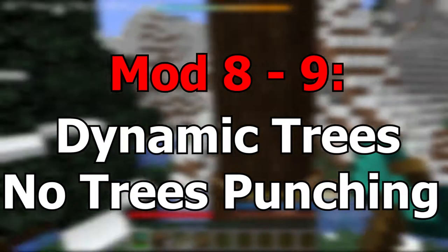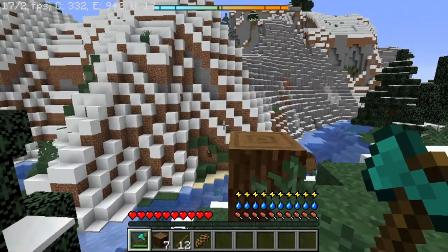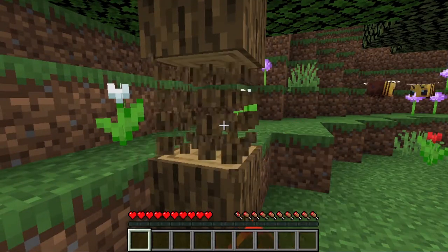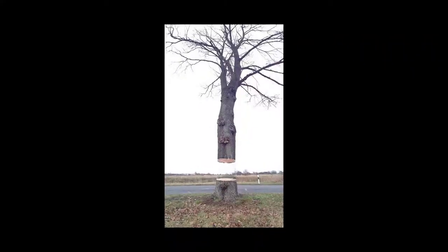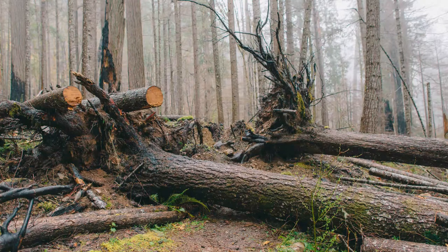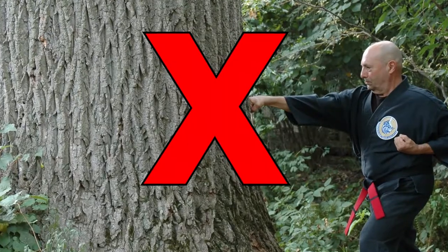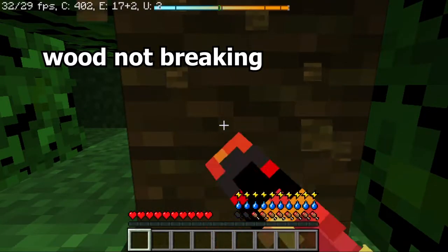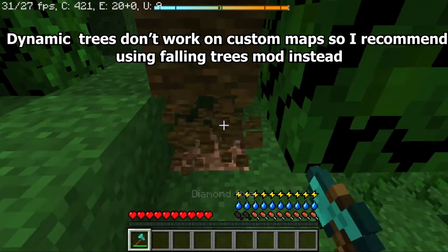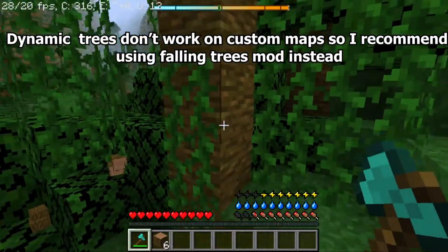Mod 8 and 9 is Dynamic Trees and No Punching Mod. It makes trees much more realistic. In normal Minecraft, trees float, and in real life trees don't float — they fall if you chop them down. This mod basically makes trees fall. Also, you can't punch trees effectively in real life, and this mod makes it so you can't punch trees in Minecraft. You have to gather flint, make a hatchet, and then chop the trees. It makes it much more realistic.